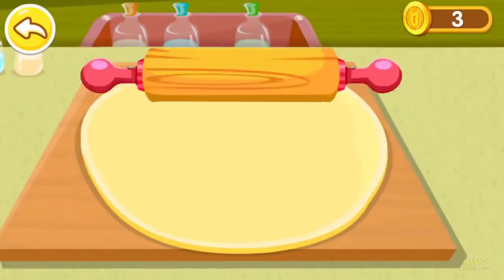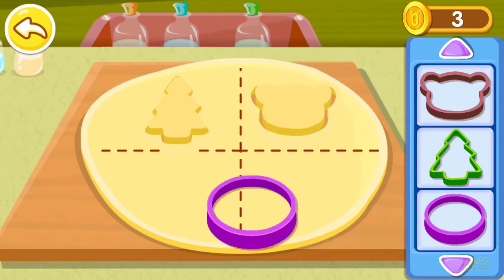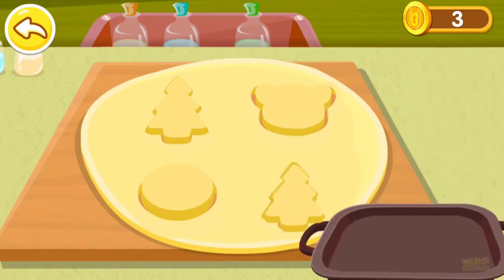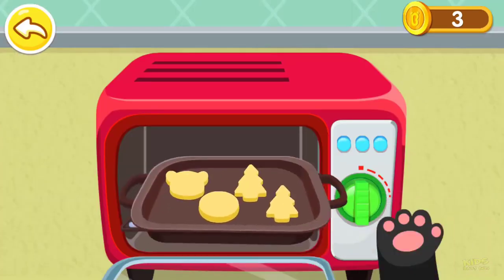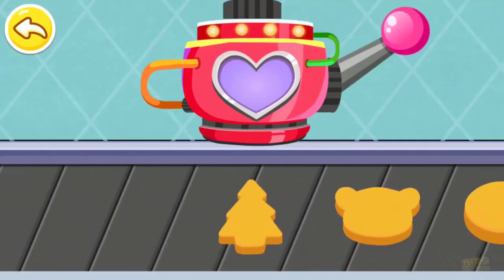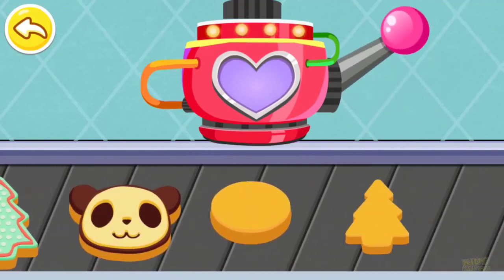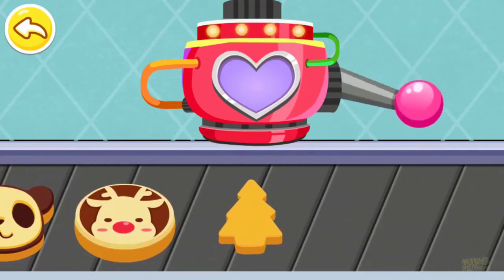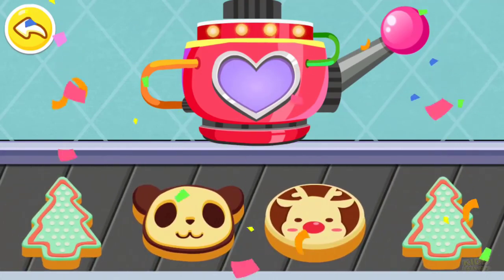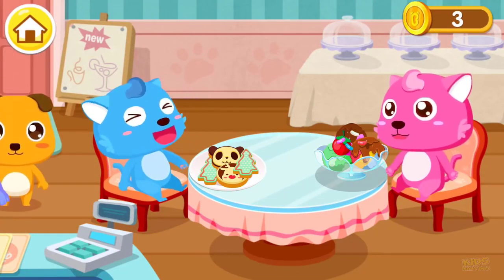This is what the customer ordered — let's make it together. Roll out the dough together. Choose your favorite shape. Now you can put it in the oven. You've made sweet and crispy cookies. Here's your order: ice cream and cookie.